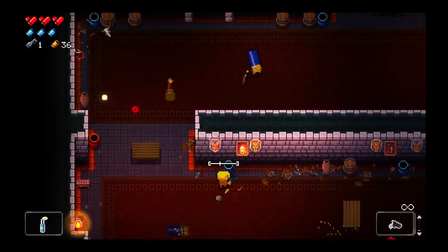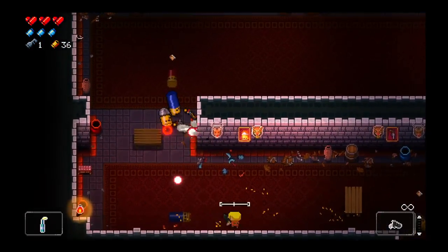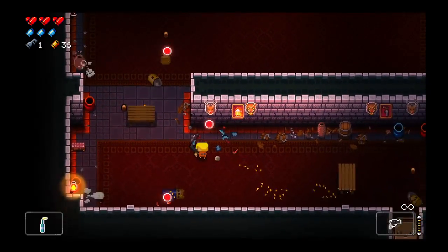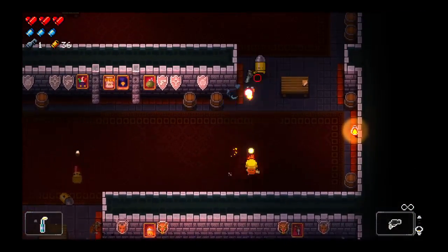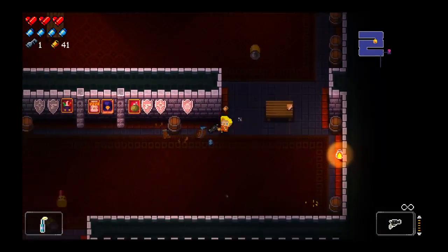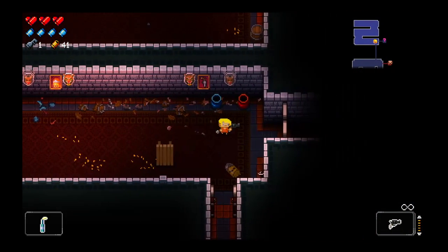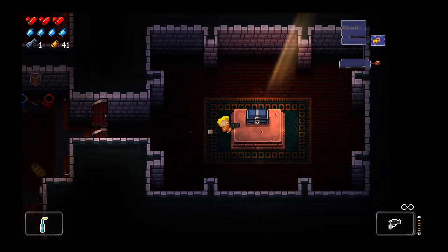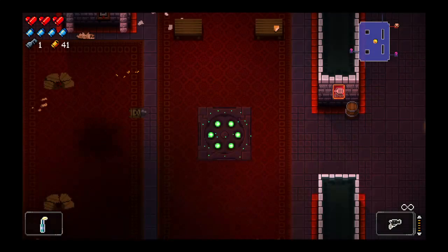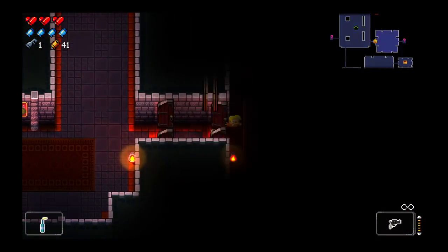Got a good chance at a flawless if I can remember to use the blanks on the boss. Blue chest is not a good chest — it is bad chest. We'll probably open them both if I can get another key. I'm still not at the point where I can avoid getting hit on the first floor, which is sad, putting so much time into this game already. Garbage player is garbage.